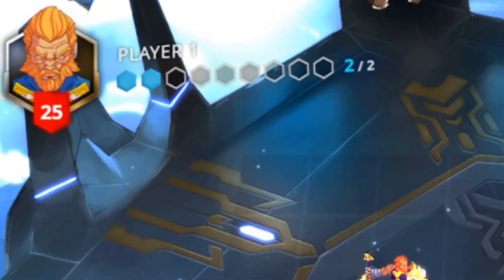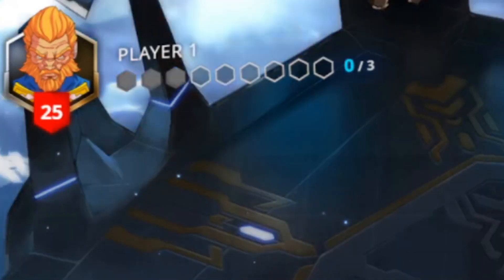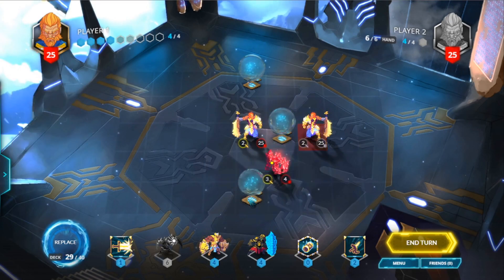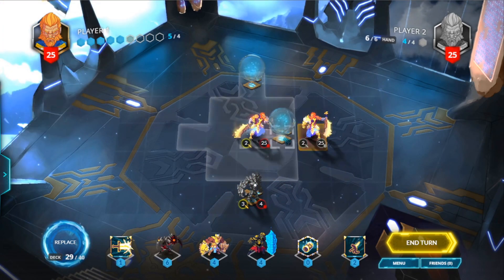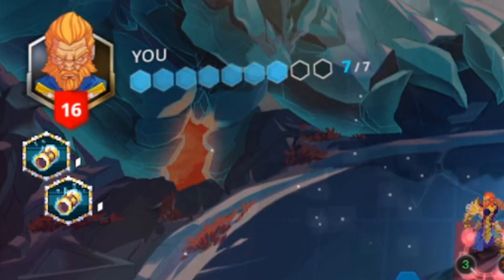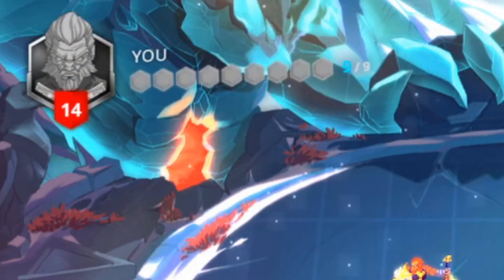As player 1, you begin the game with 2 mana cores, while player 2 begins with 3. You can spend the mana in your mana cores each turn, as well as getting a one-off increase from a unit taking one of the 3 mana tiles in the centre of the board. Each player, at the beginning of their turn, refreshes all their mana and gains an additional mana core, up to a maximum of 9.